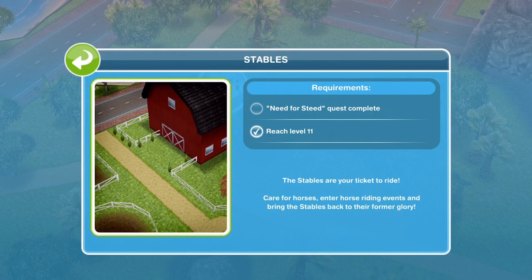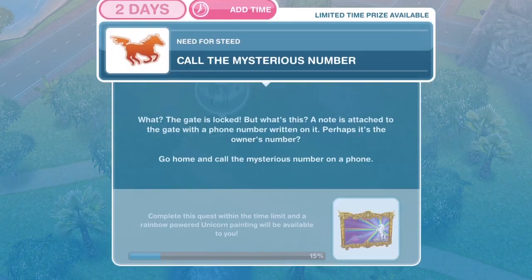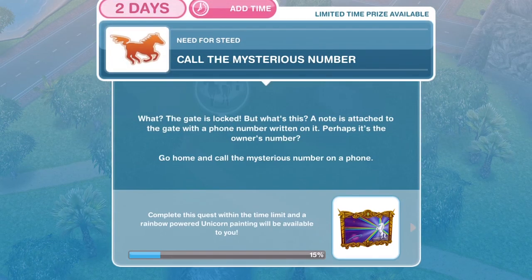The stables are your ticket to ride — care for horses, enter horse riding events and bring the stables back to their former glory. We can't build the stables yet because the requirements are: Need for Steed quest complete and level 11 reached. We have reached level 11 but haven't completed the quest yet, so fair enough.